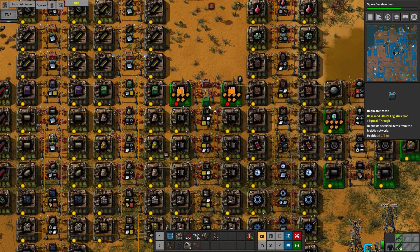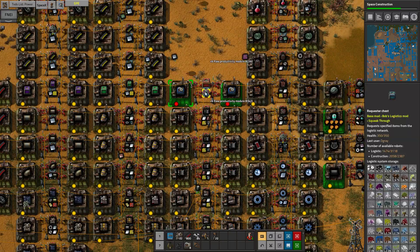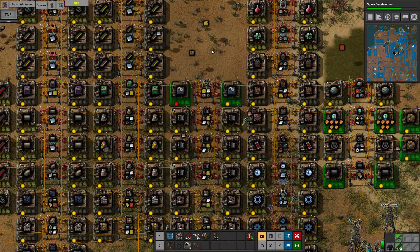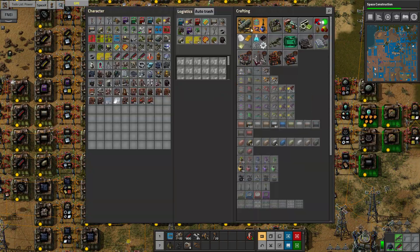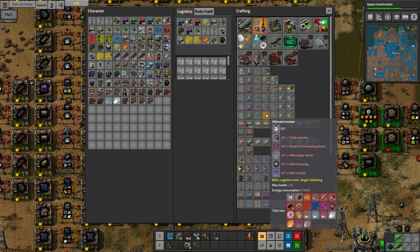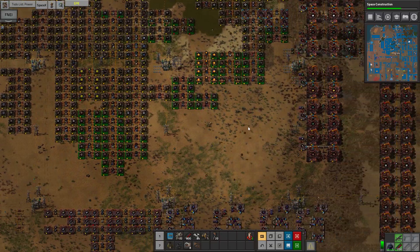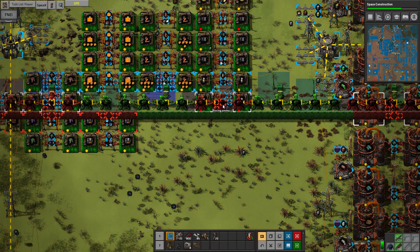This might be a good chance to expand our science production - this can't keep up. So let's check on our assembly machine production before we beacon everything massively. I might just make a new one to be able to keep up, because I can't remember where the old one is. Let's just do it down here for now - copy paste this right here. No beacons on that one. But we might want to beacon all this as well - no, because these can't keep up anyway, so there's pretty much no reason to beacon this, it takes way too much to produce.